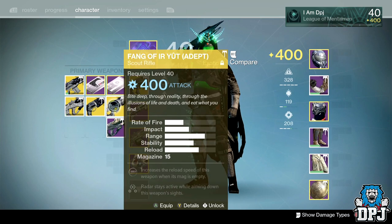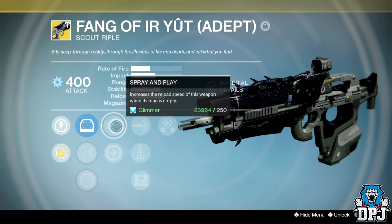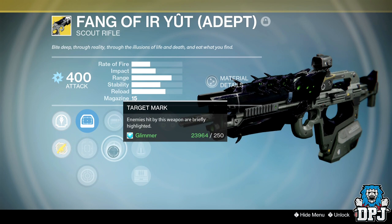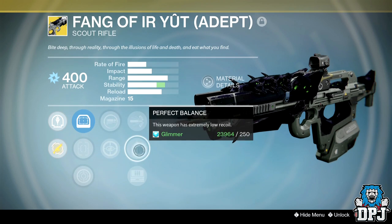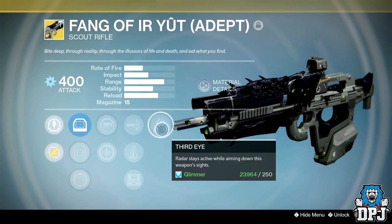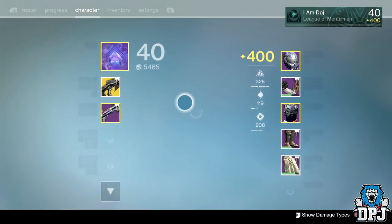The Fang of Ir Yût is an absolute beast of a PvE weapon — a total monster. It has Spray and Play, Target Mark which marks targets for a brief moment, High Caliber Rounds, Perfect Balance, Field Scout, and Third Eye, offering Arc burn. Looks beautiful.